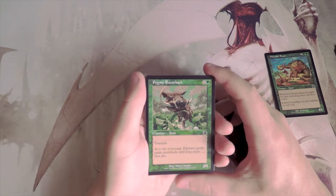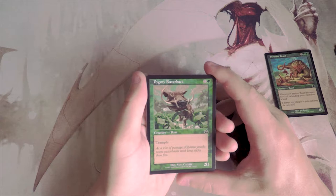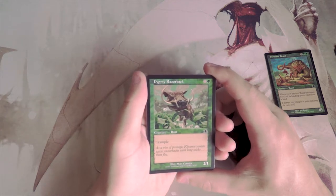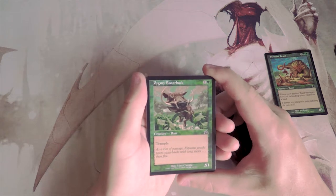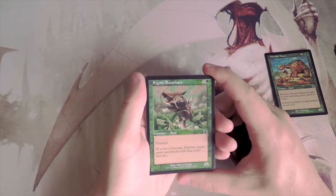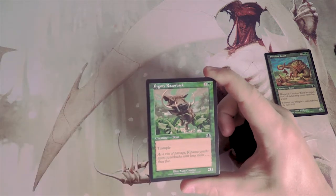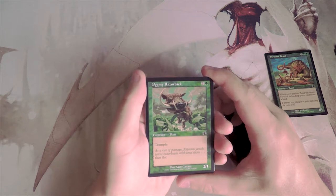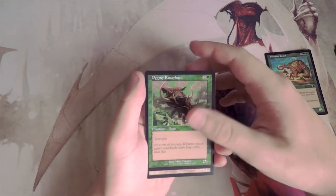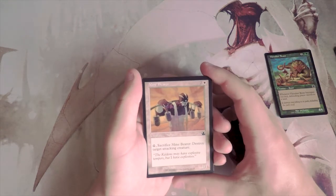Pygmy Razorback is a 2/1 for two with trample — a solid two-drop on curve. It dies easily, which isn't great, but you can hopefully boost its stats late game and get in for some trample damage. Still, I don't like it better than the Beast.